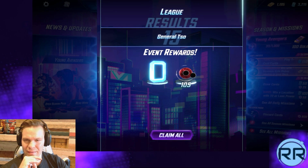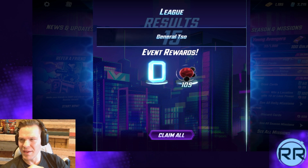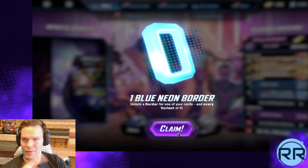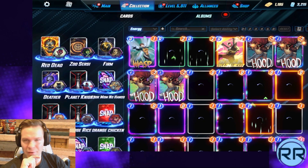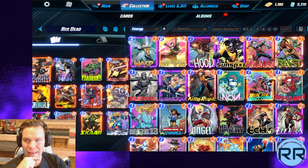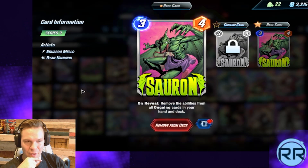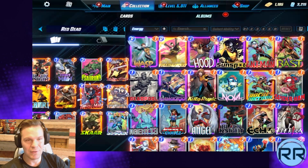Thank you for joining me today as we're in this exciting world of Marvel Snap. We're going to be playing a crazy Red Hulk deck for everybody's enjoyment. This is the response to Spawn — I called it Red Dead, just like Red Dead Redemption. I have Black Knight, Ebony Maw, and Sharon, because Sharon is going to basically remove the ongoing effects from Ebony Maw, as well as Typhoid Mary and Red Skull.